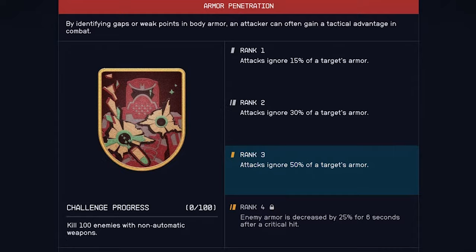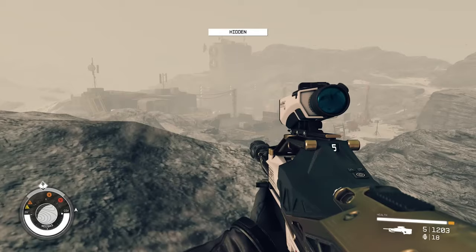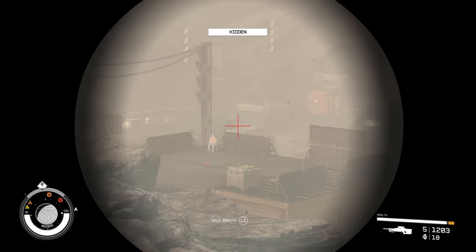Because some of the most difficult enemies are humans, you might want to think about the armor penetration skill. Most zealots and other guards or soldiers have armor. This skill ignores up to 50% of the target's armor, and at level 4 enemy armor is decreased by 25% for 6 seconds after a critical hit.